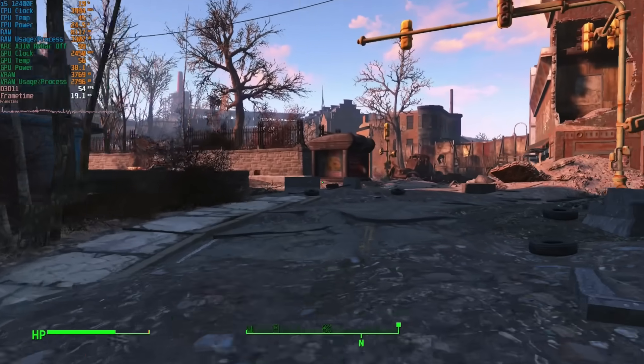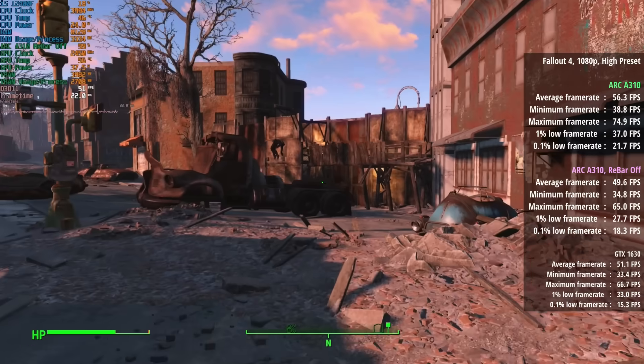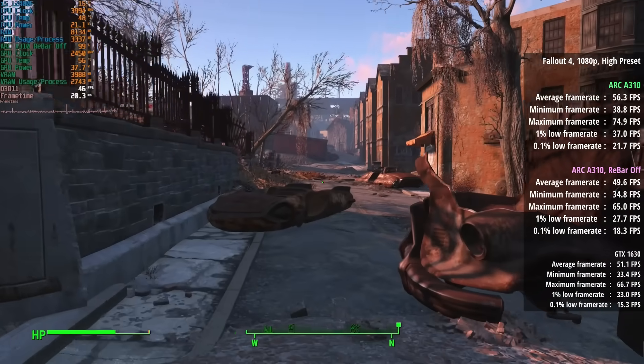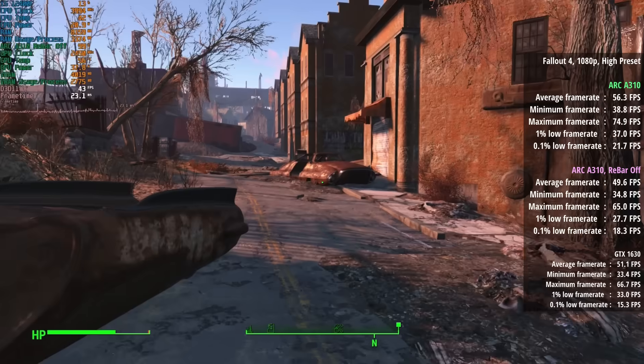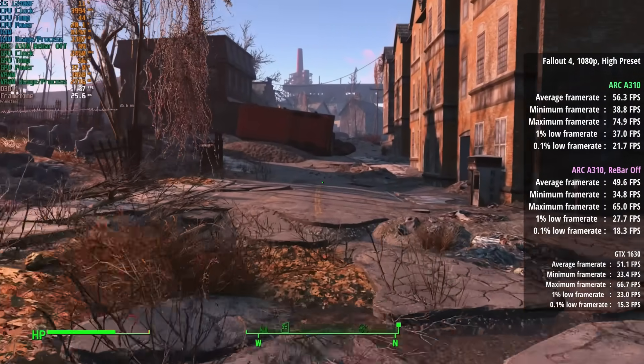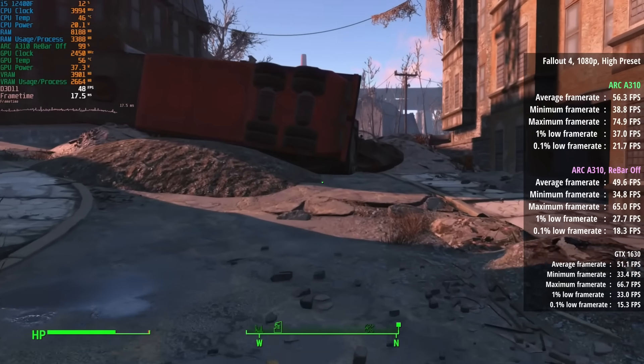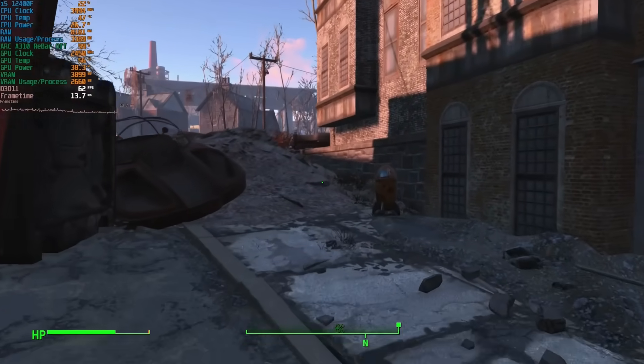In Fallout 4, the average FPS with ReBar off was just 50 with a 1% low of 28 and a 0.1% low of 18, so again a lot more stutters here and there. With ReBar enabled we were seeing 56 — a slightly better average with improved percentile figures that meant a smoother experience, especially in those more demanding in-game zones.